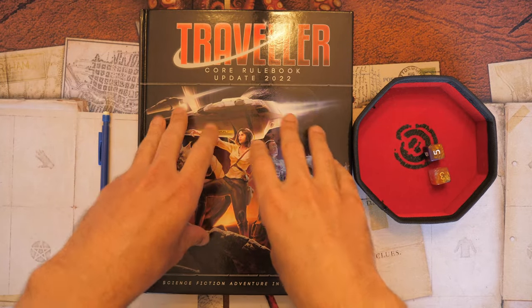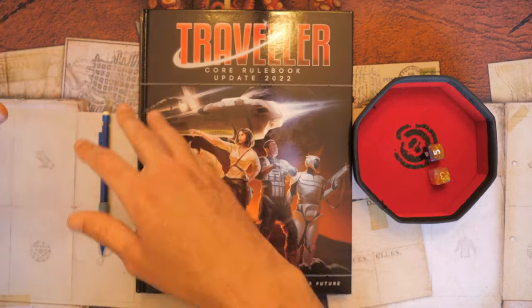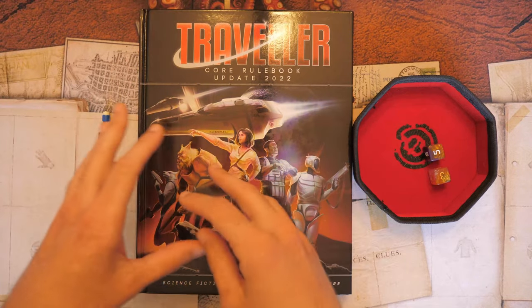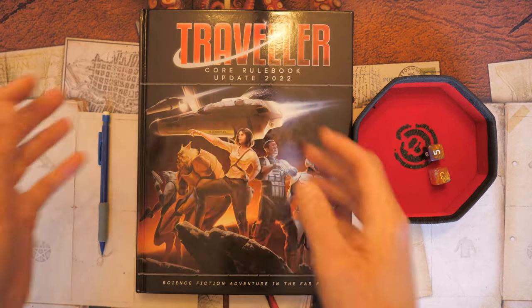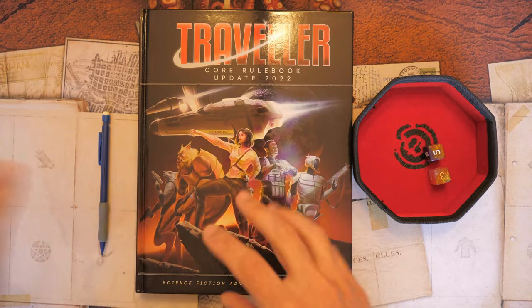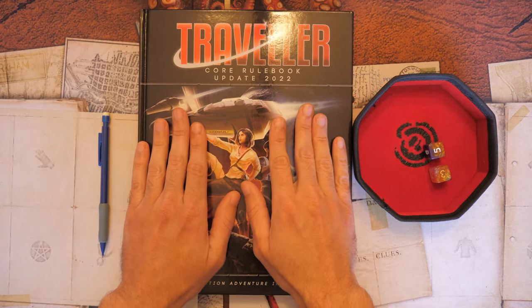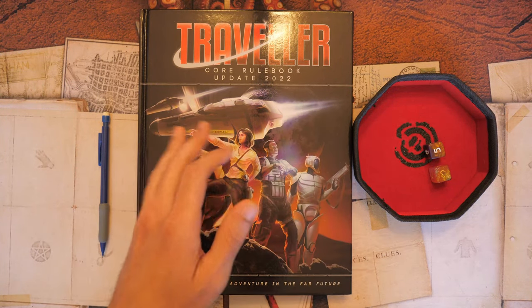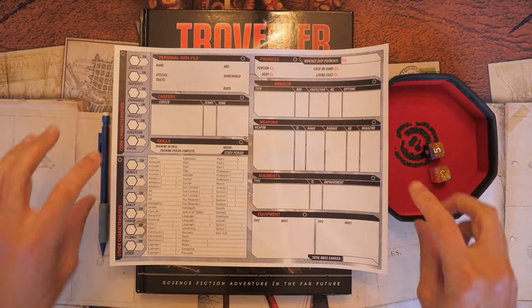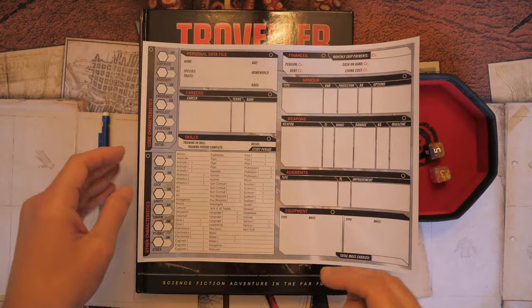For character creation, it's best if you do this as a group so you can all have fun rolling the random stuff that happens and intertwining events. First off, you're going to need the Traveler core rulebook and its accompanying character sheet, which I've printed off here on both sides.